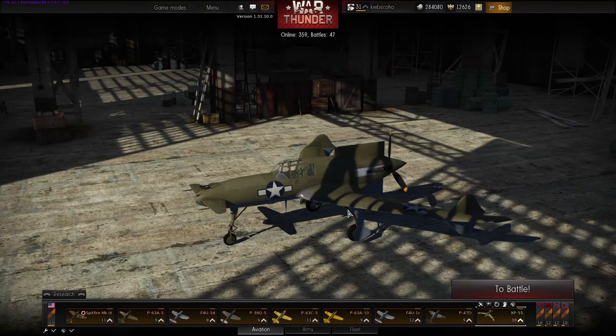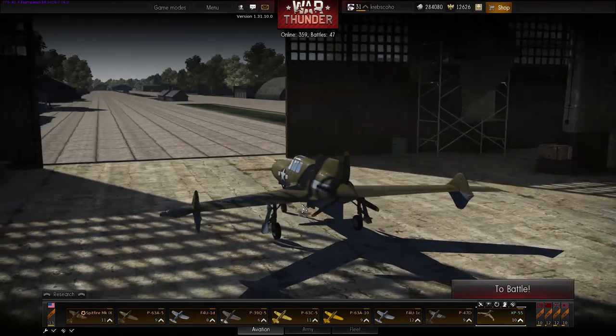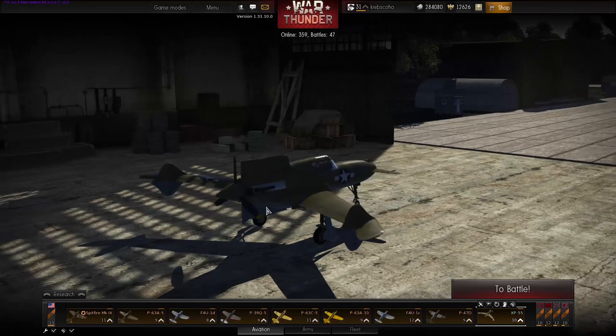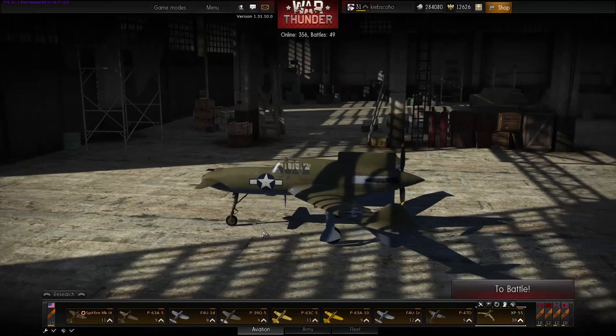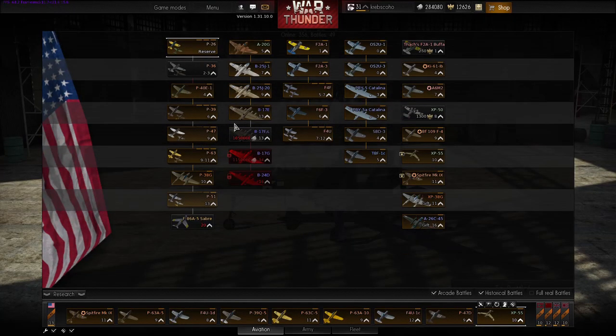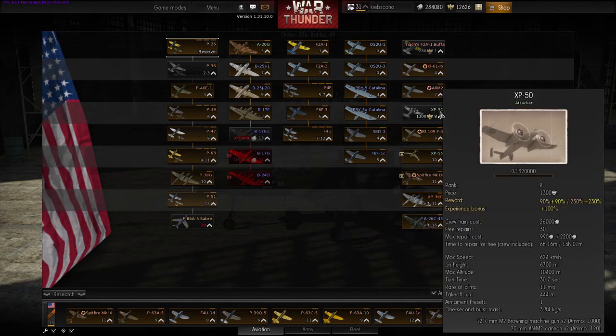Just because this plane is freaking strange. Honestly, never seen anything like it. It was a prototype plane so you can't really expect this to be a normal occurrence on a battlefield or in a dogfight. But this is one of the many planes they've introduced into the new patch. They've also got the XP-50. These are some premium planes. The XP-55, the XP-50.